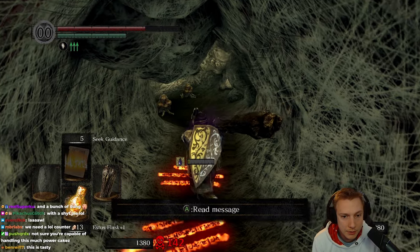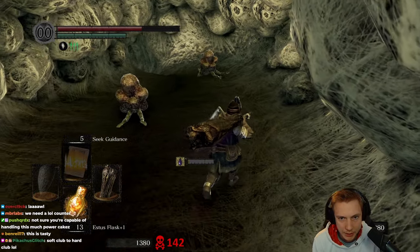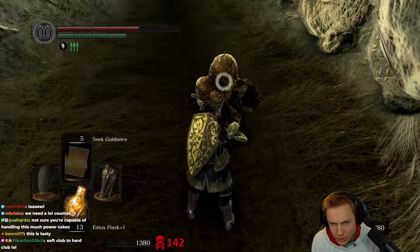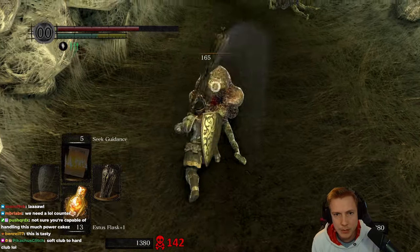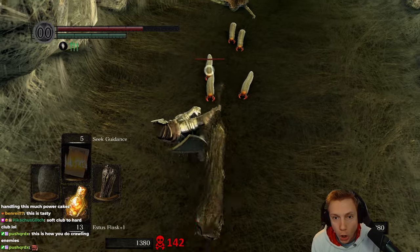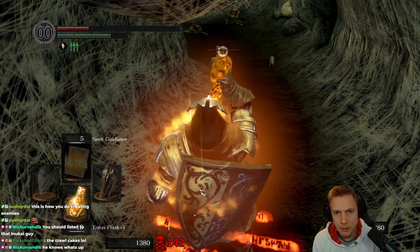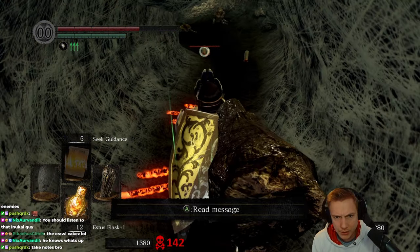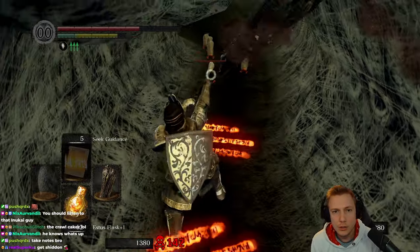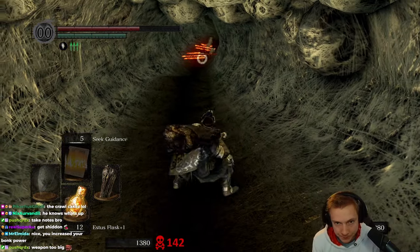Bug. Be wary of attacking. So if I attack, a spider comes, right? What if I... These are humans. He told me be wary of attacking, but I want to know what happens. I can't hit them. Wait a minute. Why do I not deal any damage to these guys? Oh no. It's this dog shit. I can't hit them. Oh my god. Oh this game, man. This is so stupid.